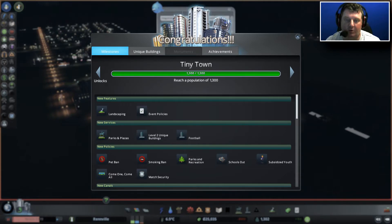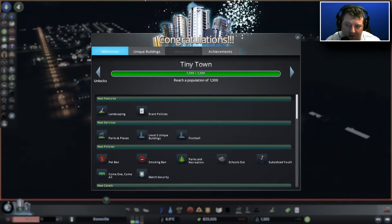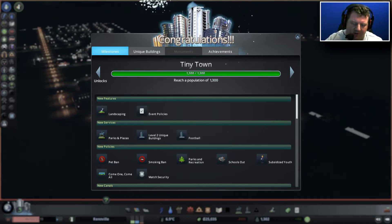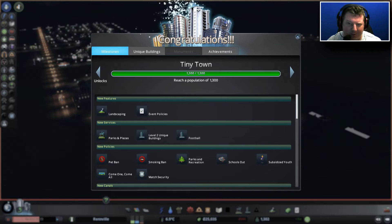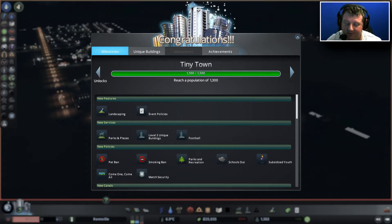We've just hit Tiny Town! Wow, these episodes are going to be really short, guys. Tiny Town — reach a population of 1,300. I must be doing a reasonably good job here. Landscaping is now an option. I think that means I've been lowering and raising ground — terraforming. Sorry, brains broken, wires are not connected properly.